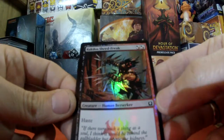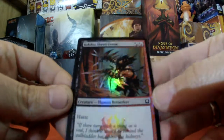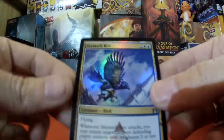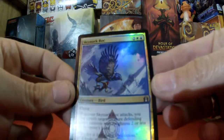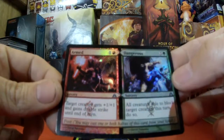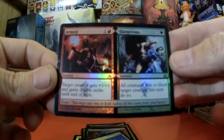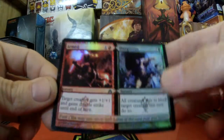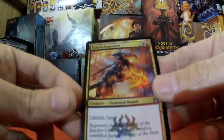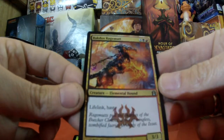We also have Rakdos Shred-Freak, Human Berserker. Skymark Roc. Another little double one there — Armed and Dangerous. I think these are my favourite ones, I really do like them. We have Rakdos Ragemutt, Elemental Hound.